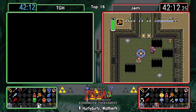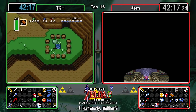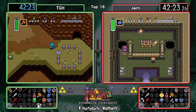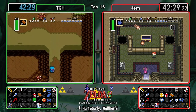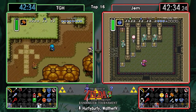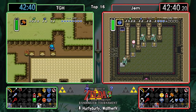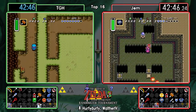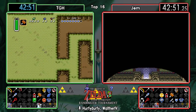It looks like Gem is having the same idea TGH had first - dipping into Skull Woods, not doing it from the back, but it really ends up being more or less the same. You will get a small key from the big chest so you can do the left side straight away, and going in this way is really nice when you have the Mirror, because you can use the Mirror straight back to the entrance again.